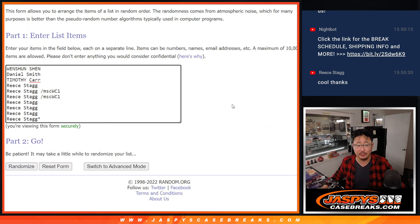Big thanks to this group right here: Winshun, Daniel, Tim, and Reece going big on this break as well. Reece also bought out that Mosaic World Cup pack, so he wins those spots automatically as well. Good luck to all of you.